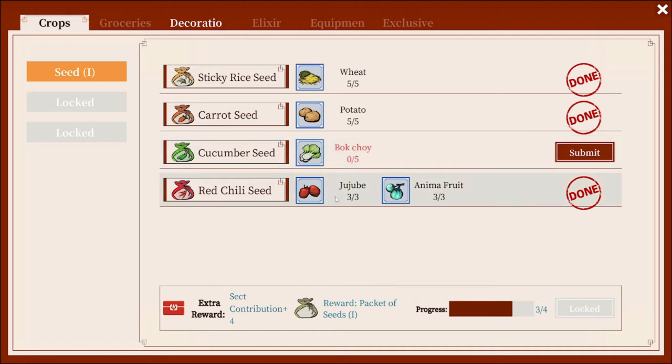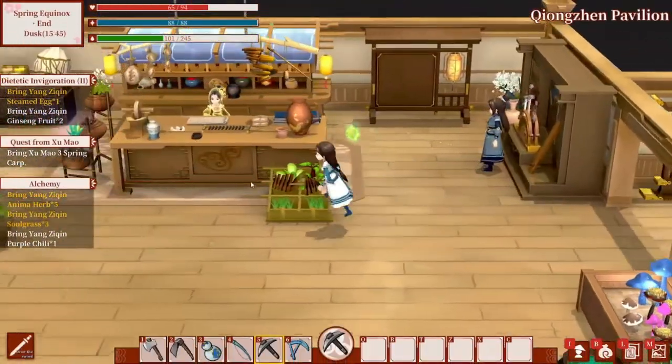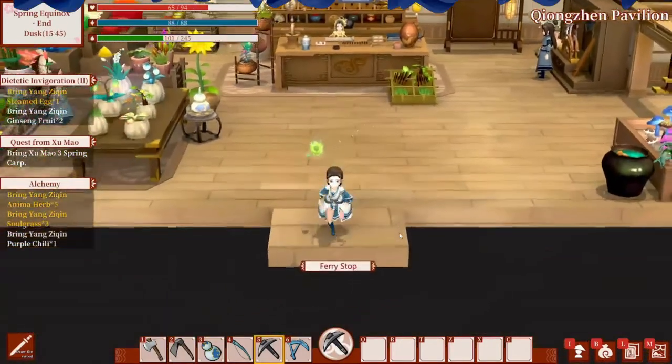As you can see we've opened up the red chili seeds because we put three blue juju beans and three blue anima fruit. We already did the sticky rice last solar term. So when the next solar term comes you will then have those seeds available to buy at the pavilion. We just put the rest of the stuff in for the chili peppers so we'll have that on the next solar term.